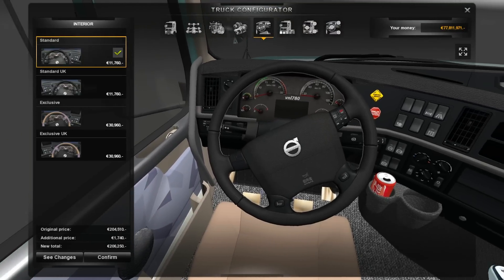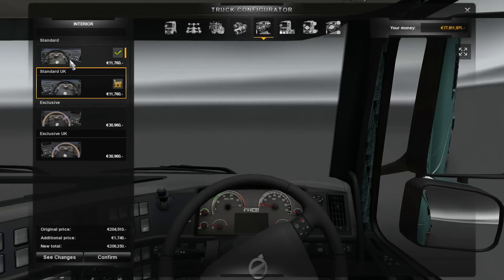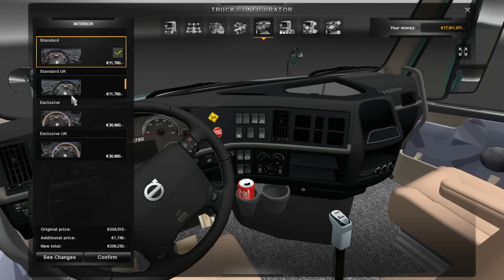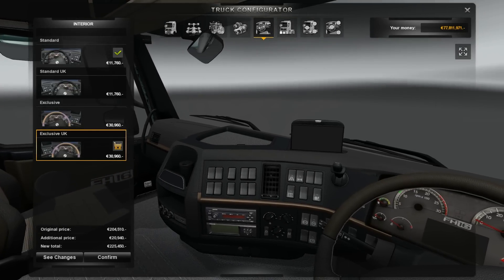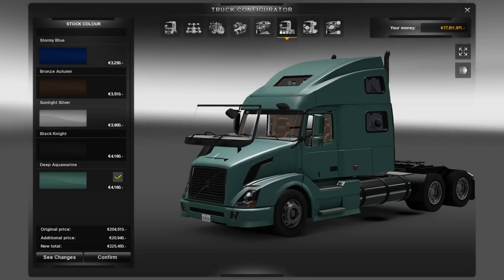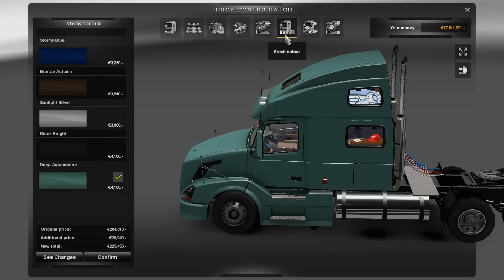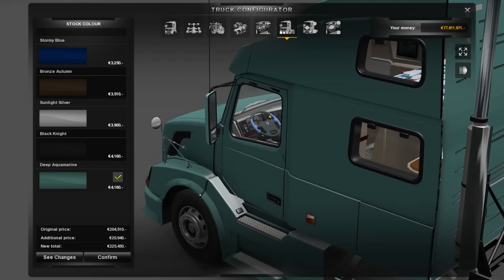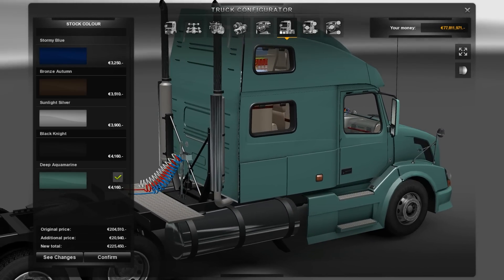Okay, standard engines 750, standard transmission, and the interior - by default it's the standard. Let's choose another interior - looks good. If I choose exclusive, we get a radio and GPS navigation, a couple more buttons on the dashboard. The same for the UK - looks good. There is a bug for the UK, let's see - from the outside it looks good.